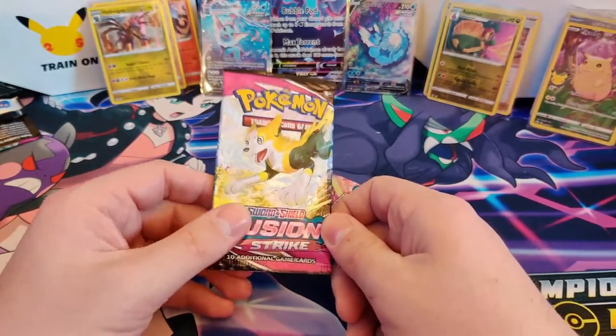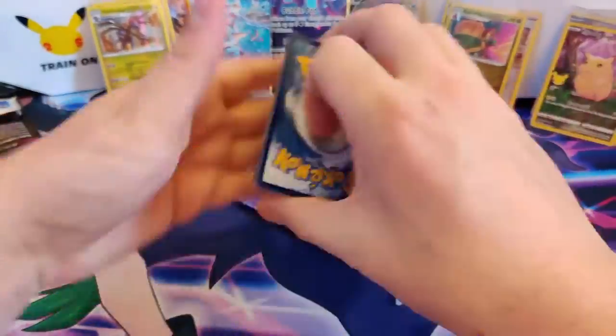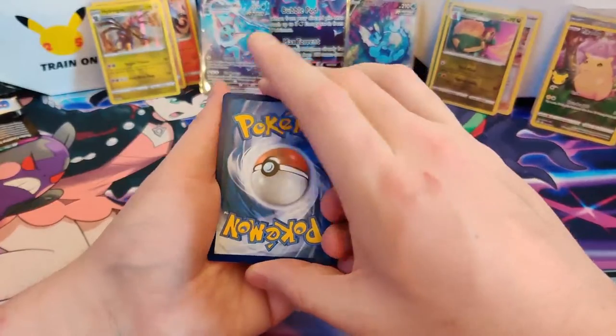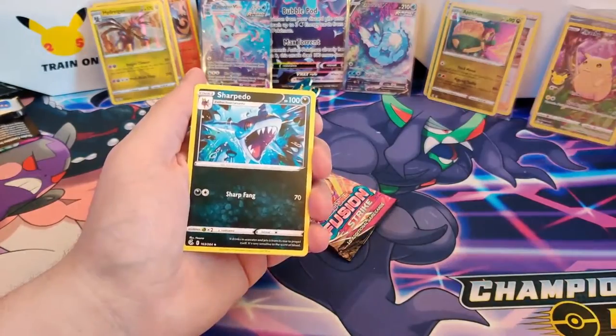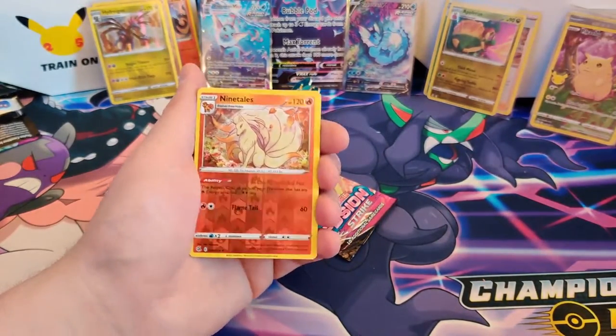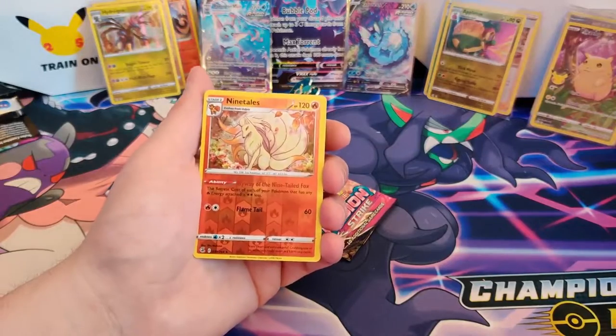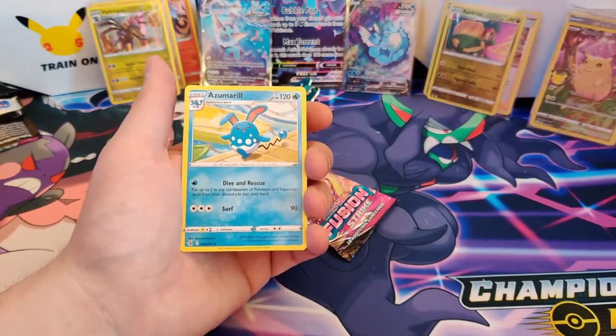Fusion Strike — the bottom pack. Let's go. Starting off — Metal Energy, Togedemaru, Wiglett, Sharpedo, Sneasel, Wailmer, Crobat, Meow, Comfey. Reverse Holo Ninetales — very nice art card. And our rare card is... Azumarill. Nonono.